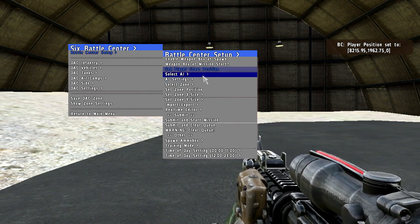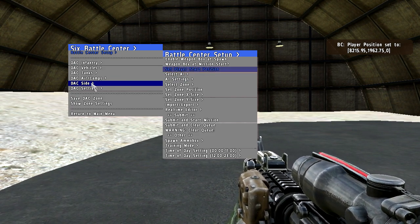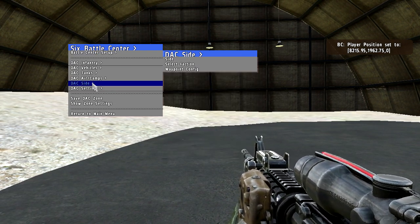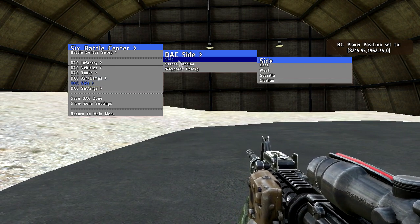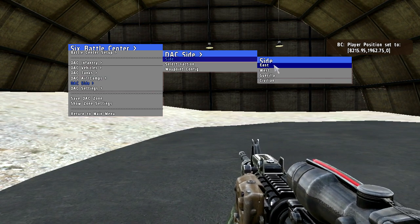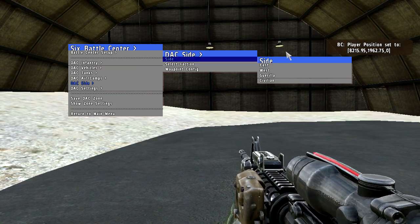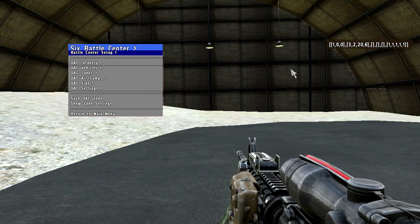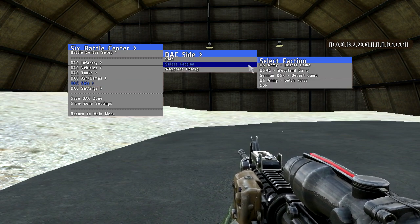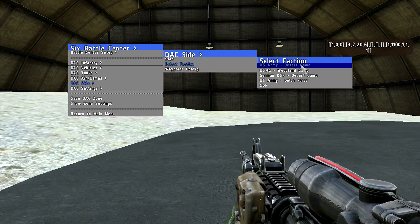What I'm gonna do next is create a base so that you spawn into the game and you already have some friendly units going about and some ambience. First thing you do is set the side of the DAC group or unit you want to create. By default it's set to east, so if I didn't change that now, it would create enemy units where we spawn. Selecting a site enables you to select the different factions. On Turkestan I choose US Army desert camo so they fit in with the environment.